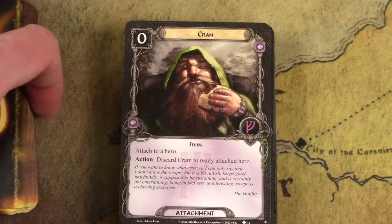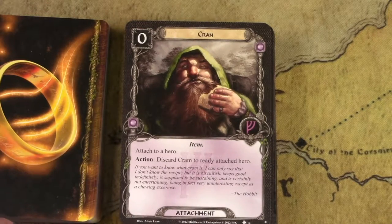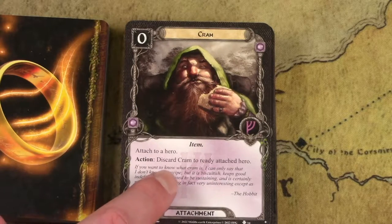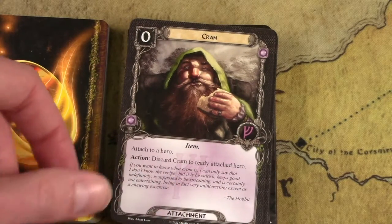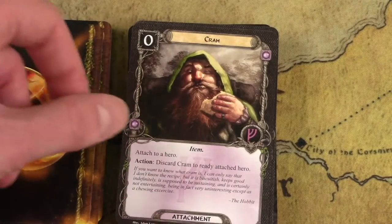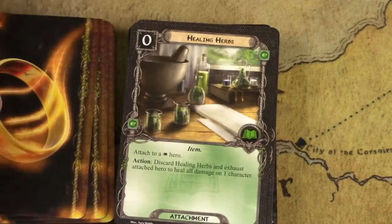Cram is a card I really like. It costs zero — you attach it to a hero, and discard Cram to ready the hero. It's super simple but fills a niche in the core set that's kind of missing. There aren't that many readying effects, especially cheap ones like this. So I'm glad Cram is in here.